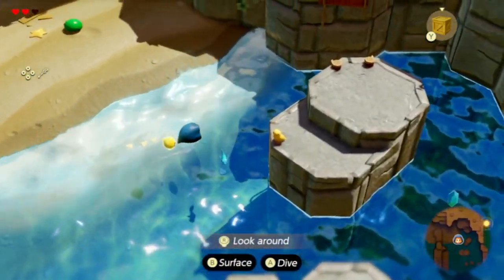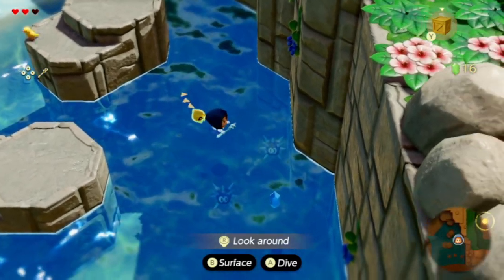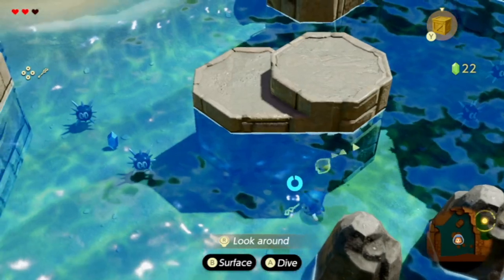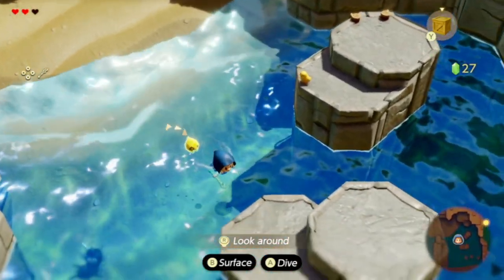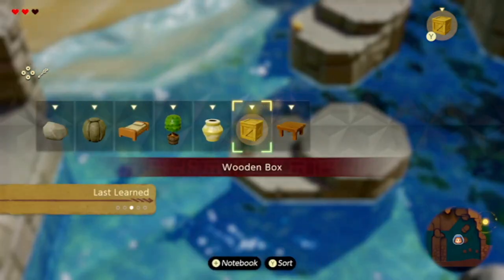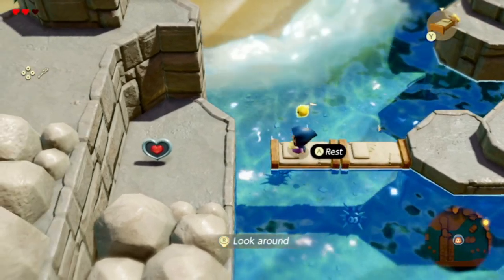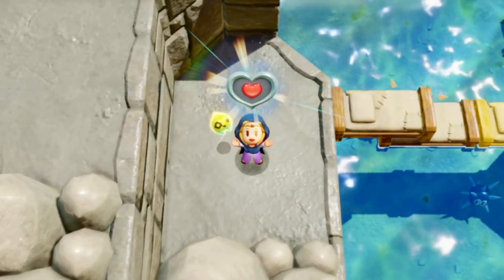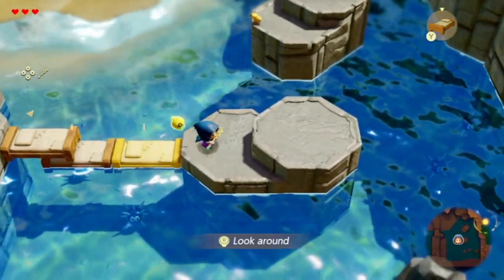Now we're going to explore the rest of this place. I can already see more rupees we can get underwater. I'm going to have to be careful because of these urchin things. Got another blue rupee, and there's another blue rupee. That seems very familiar — I really want that heart piece. We need to switch over to beds and bed all the way over to this heart piece. It's our very first one of many, I'm sure. And then we also lay on it, which is pretty cool.